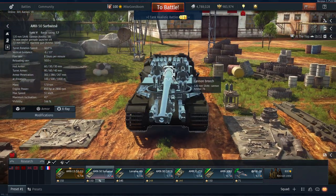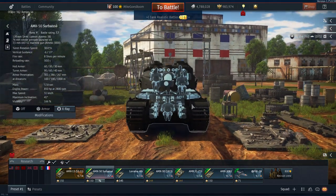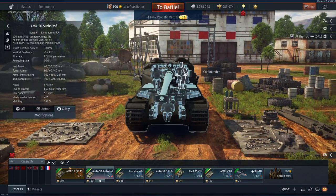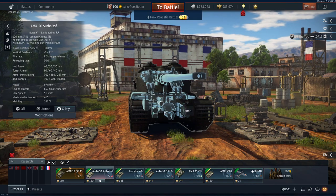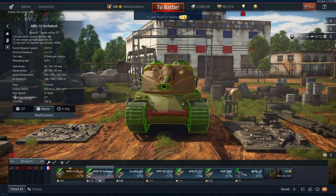You do get four crew, which for a heavy tank is slightly below average — normally you have about five to six crew. Six crew would be ideal and make this thing very survivable. Four crew is manageable but not the best. You're not going to survive more than two shots most likely, especially if they aim for the right side — they're going to get your gunner and commander in one shot. Then they aim for the loader or the driver and you're dead.